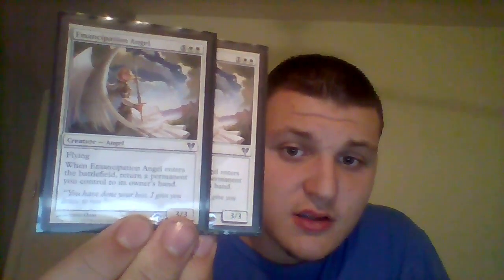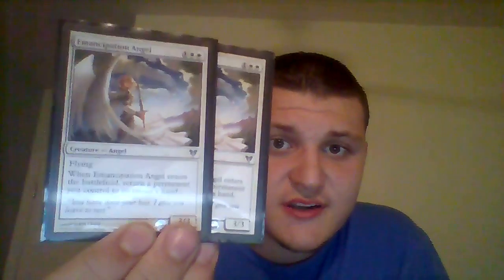For our next creatures, we have two Agent of Horizons — a three-drop for one green and two colorless. You can tap one blue and two colorless to make it unblockable until end of turn, and it's a 3/2. A very good card to have in my opinion.